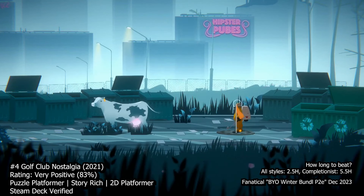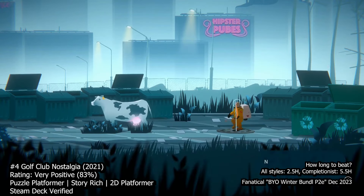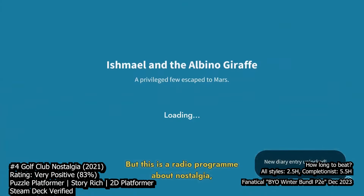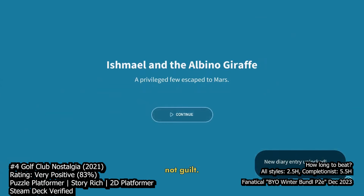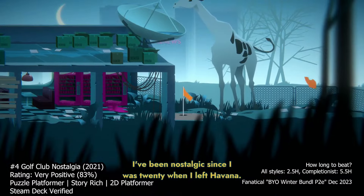The game offers two modes: a story mode with unlimited shots and no score keeping, and a challenge mode with proper pars for each hole. The latter is recommended for avid golfers as it adds a sportsman-like element and goal-oriented gameplay.